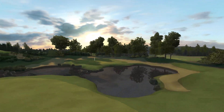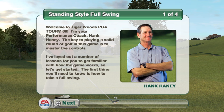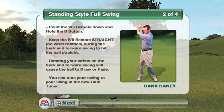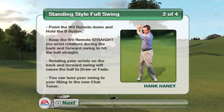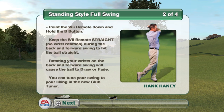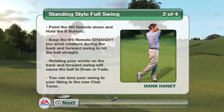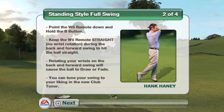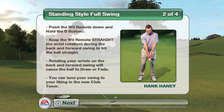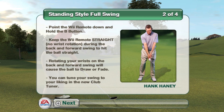The first thing you'll need to know is how to take a full swing. Begin your swing by pointing the Wii remote down and holding the B button. Then swing the Wii remote as you would a golf club, hitting the ball with the side of the Wii remote. To keep the shot straight, make sure the Wii remote is straight as it comes through the ball. The more the Wii remote rotates, the greater the chance that spin will be applied to your shot. Your swing can be adjusted to your liking this year in the new Club Tuner module under My Career.